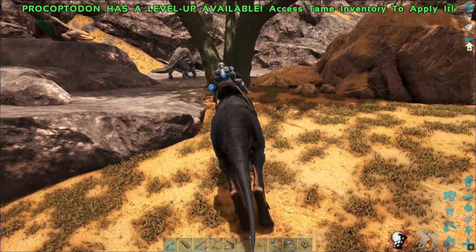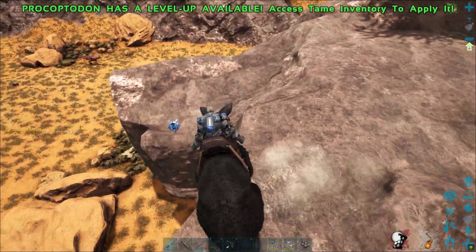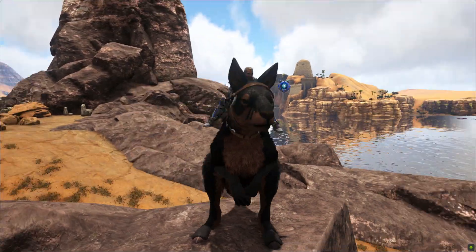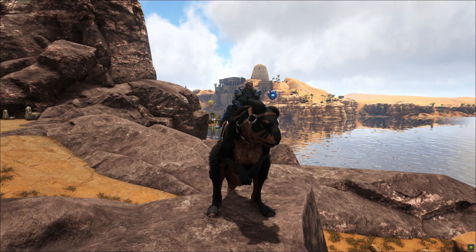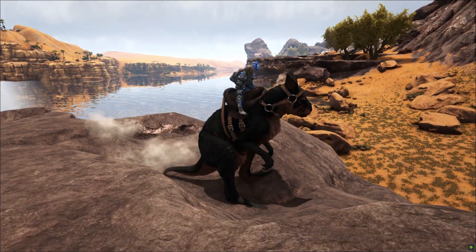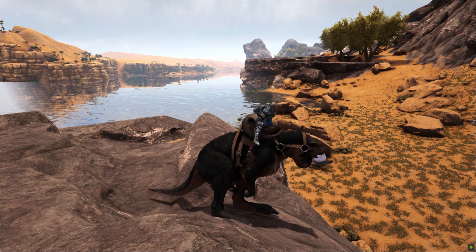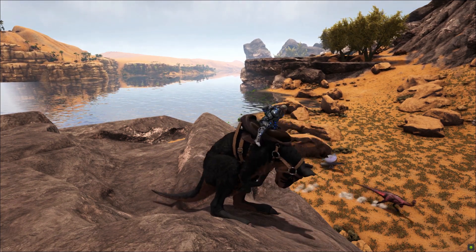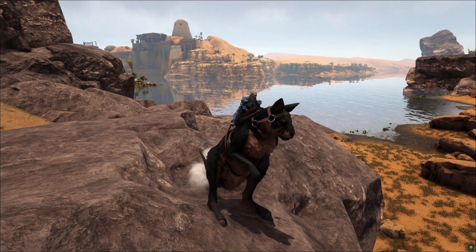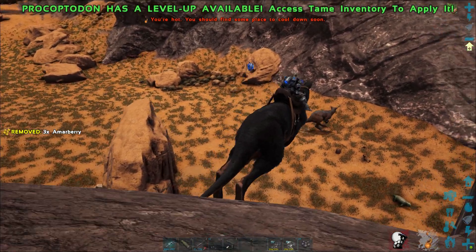Let's look at its abilities. I'll change the camera angle so you guys can see. That is its left click. Right click basically knocks creatures back and does a small amount of damage. If you press C, it will grab a small animal — normally your tame — and put it in its pouch. All in all, a very cool creature. I personally like it and it does have its uses.